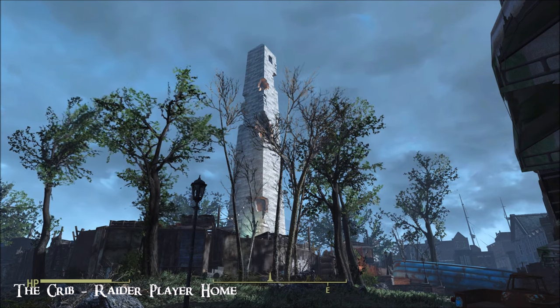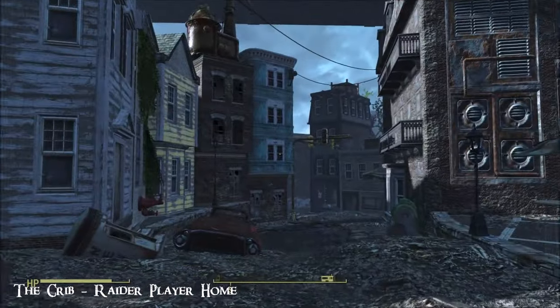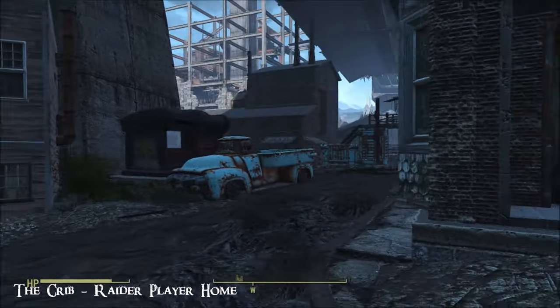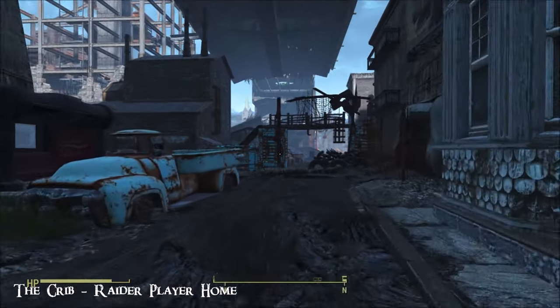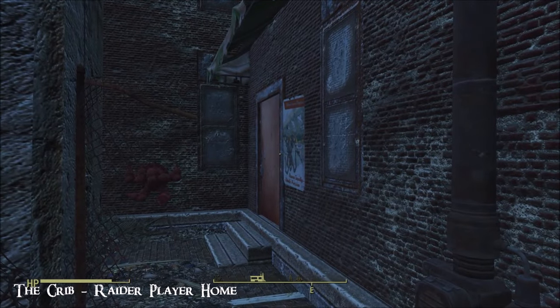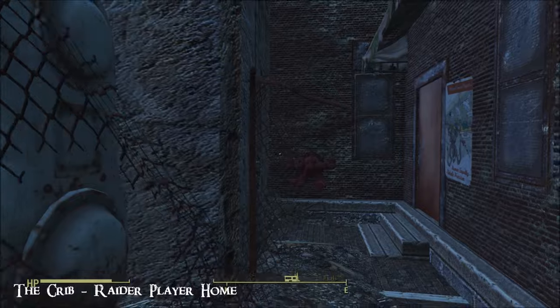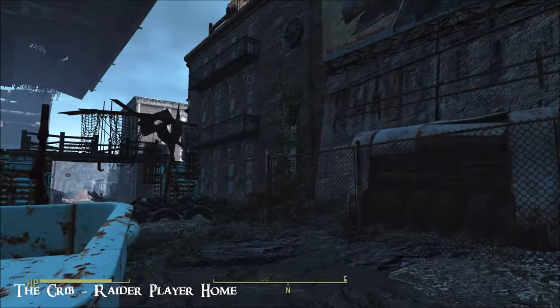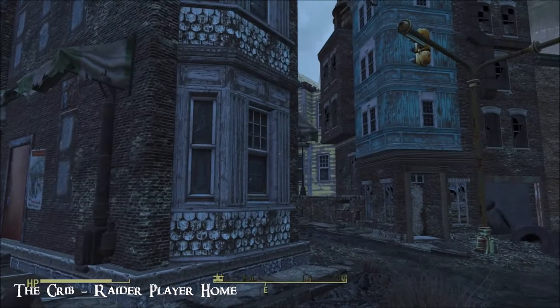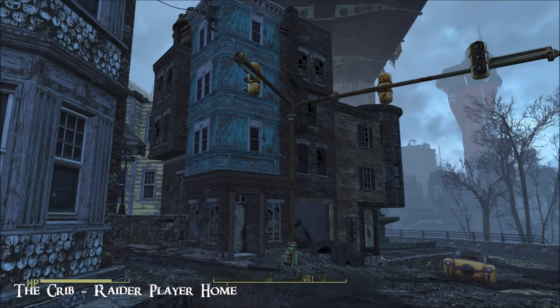You can see where we are here at Bunker Hill, and if you head just down here it's pretty easy to find. There are actually two locations for this if you want it — the first is here at Bunker Hill and the other is in Nuka World. There's not that many player homes over there, so you might prefer it in that situation.